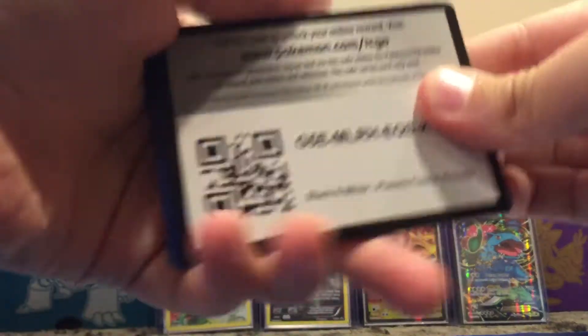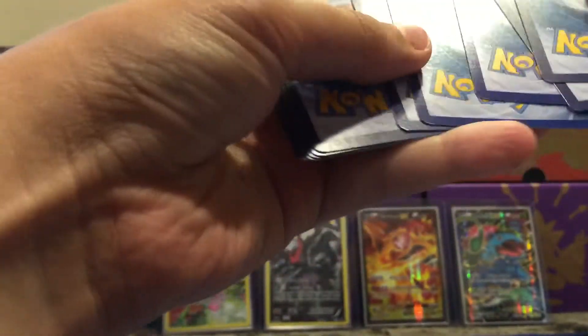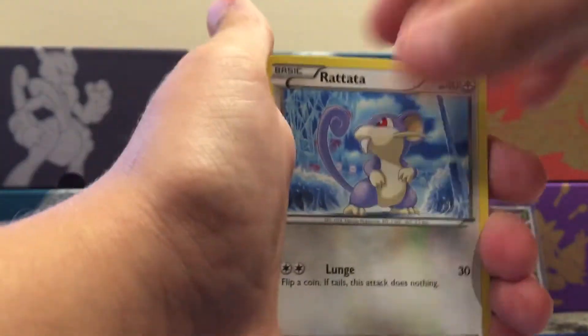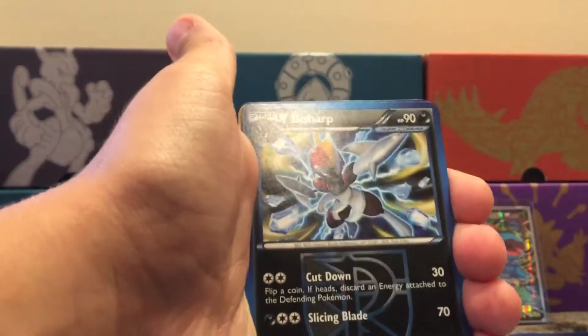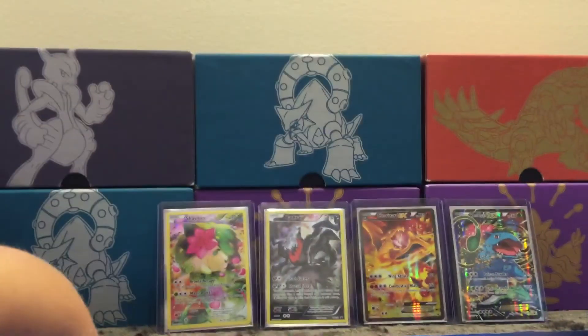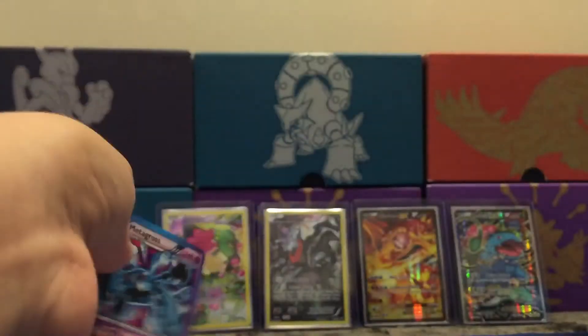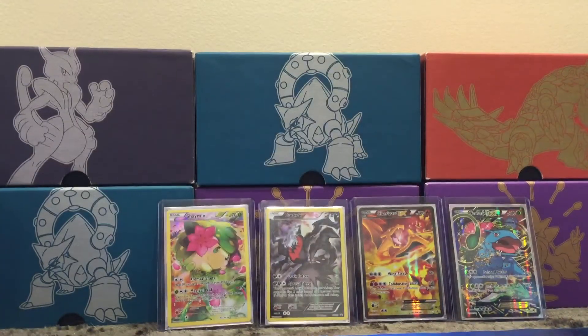Alright, now on to our last pack with Plasma Freeze. Let's see: we got Yamask, Baltoy, Drifblim, Nidoran, Tentacool, Bisharp, Stravolta, Ledyba, Sneasel, and a Metagross holo — that's pretty sick. I really like this Metagross holo. Alright, that's all from you guys today!